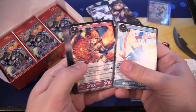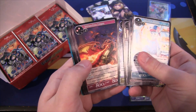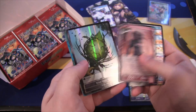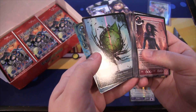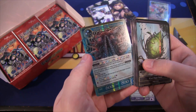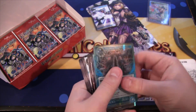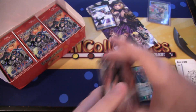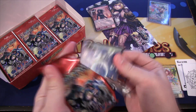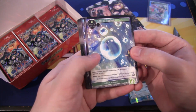For the next pack, we have our rare, which is Lancelot, the Knight of Mad Demon. That's really cool looking. Wind Magic Stone as a holographic - so that's cool. And then we have a holographic super rare, which is Umbrella the Unfathomable. That's kind of tough to say. I still like to separate the holos because, well, they are holographic.